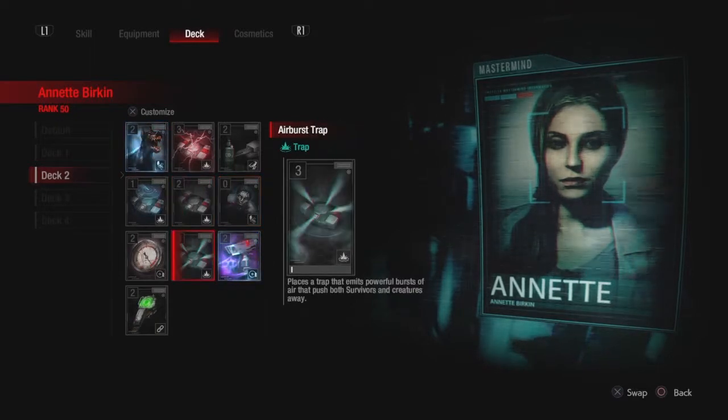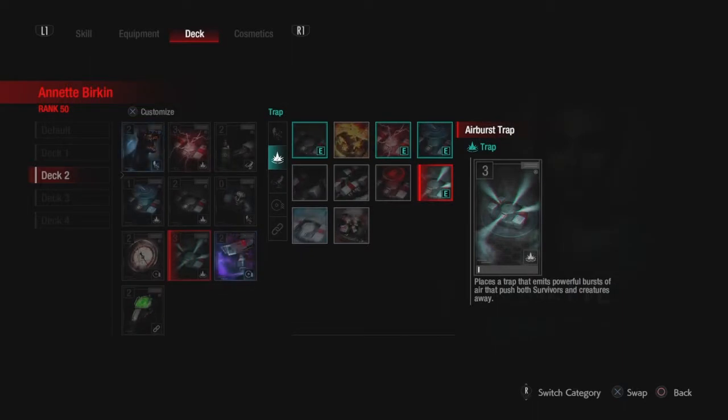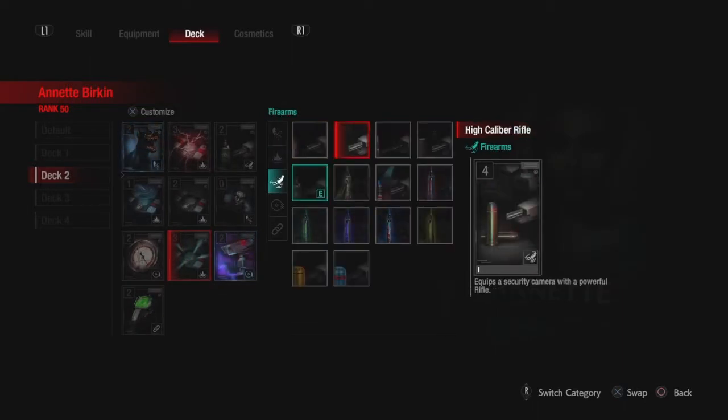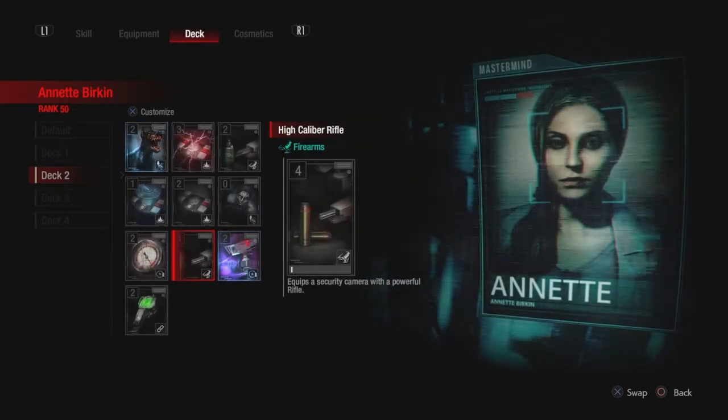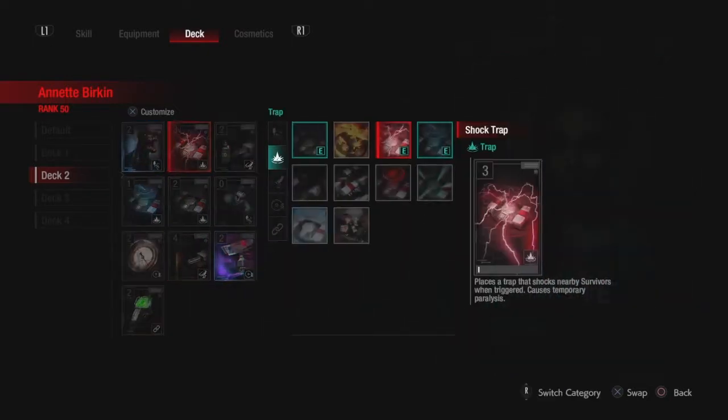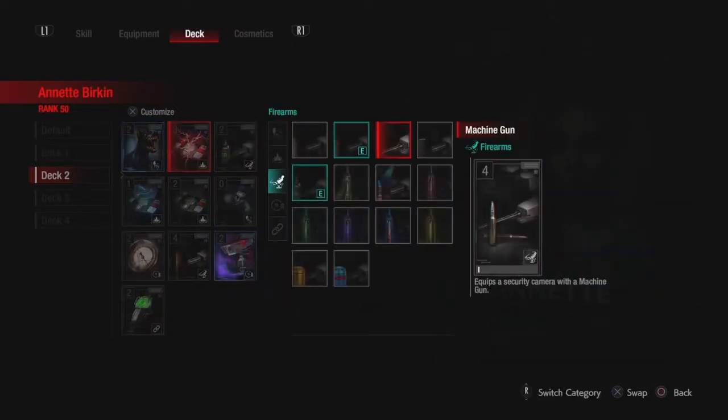Okay, crawler. Let's switch this Trap for our gun. For which gun? High caliber? It feels like a really, really bad idea because of how easy it is to counter.